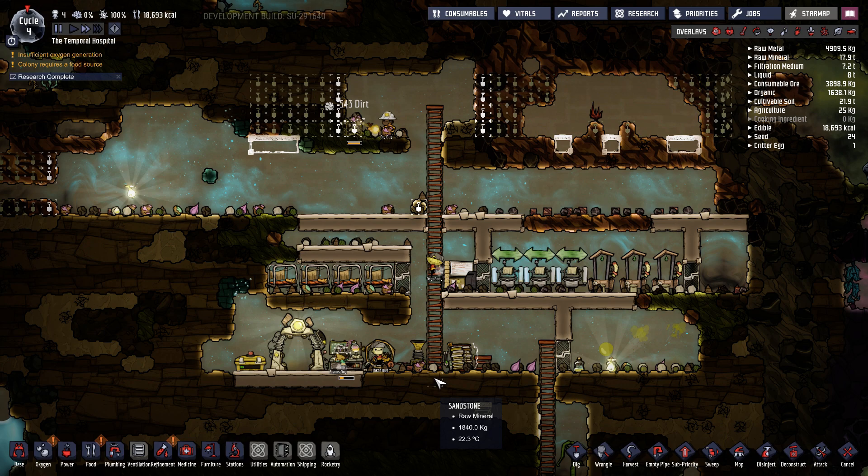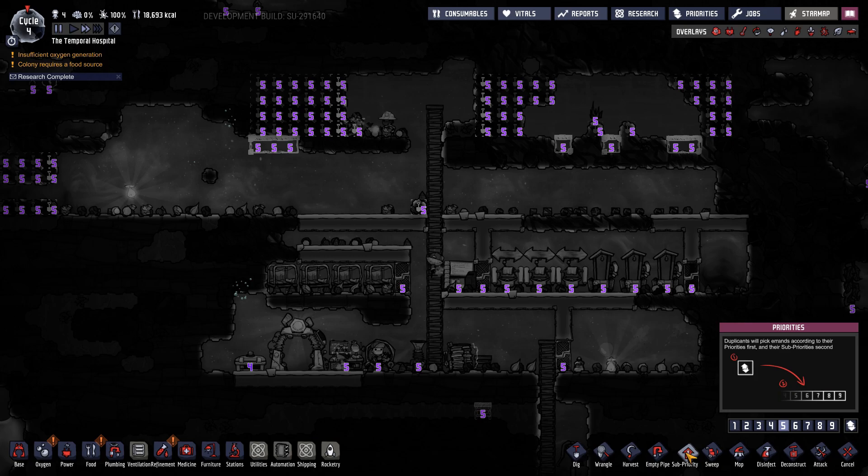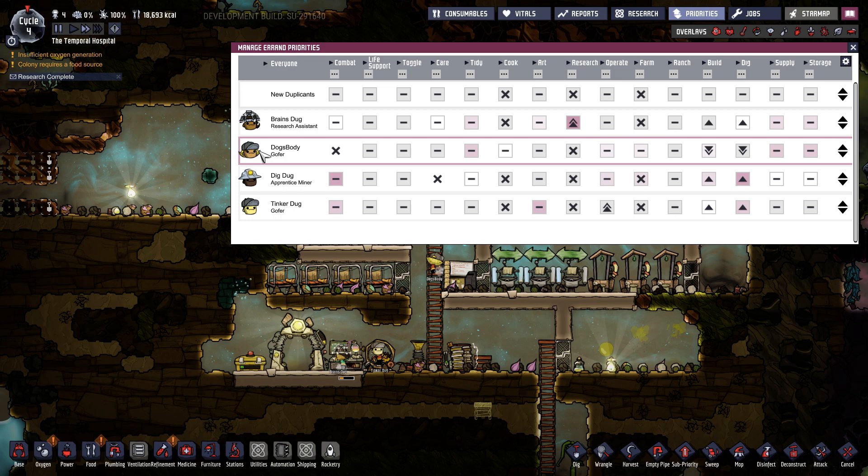How is all this achieved? They're all doing the jobs they're supposed to be doing, and priorities are all left at 5. It's all in the duplicant priority panel. Let's look at Dog's Body first — they're the linchpin that holds all of this together.